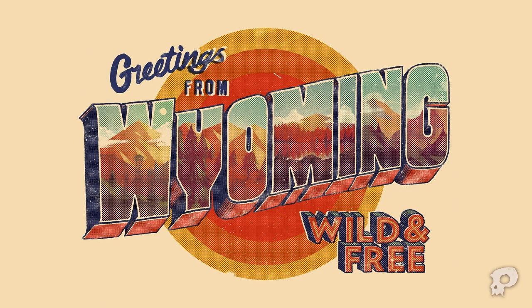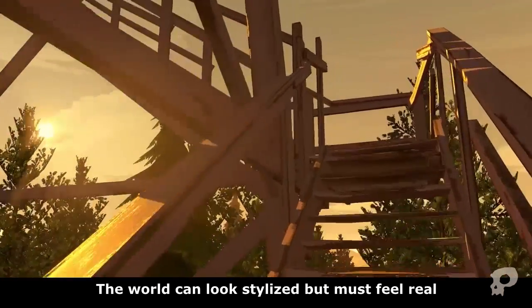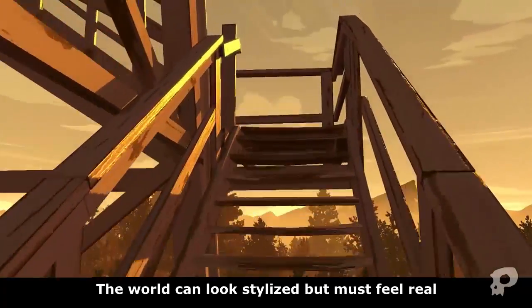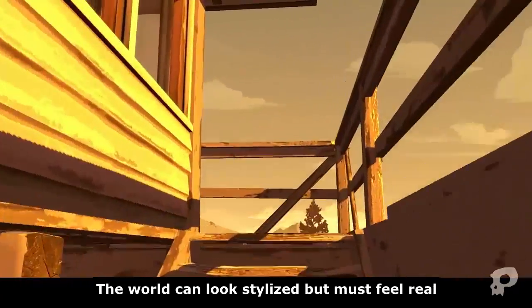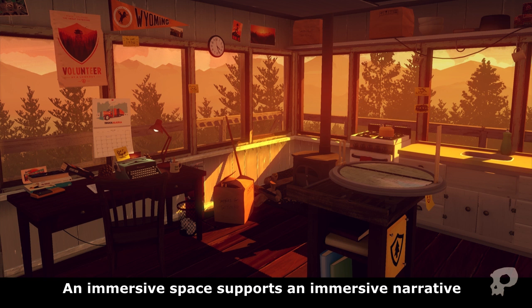Henry's story takes place in a very specific time in a very specific place. We are trying to evoke — not necessarily recreate — a piece of wilderness in the Shoshone National Forest in Wyoming in the summer of 1989. The world of Firewatch is visually very stylized, but for Henry's story to be believable and immersive, the world has to feel real. We really want the player to feel physically connected to Henry in first person, feeling like he could live in his cabin as a lookout, that this forest is where he could have real human thoughts, real worries, and thus a real relationship over the radio with Delilah.